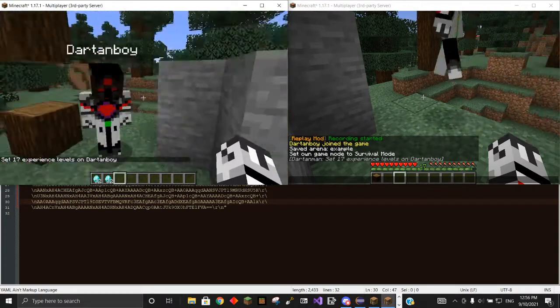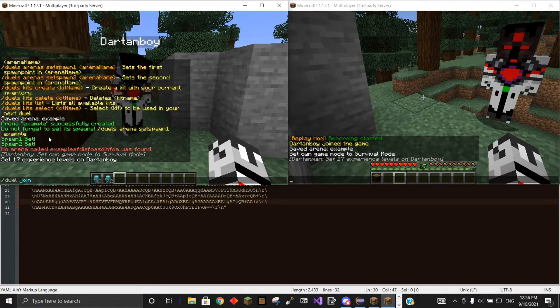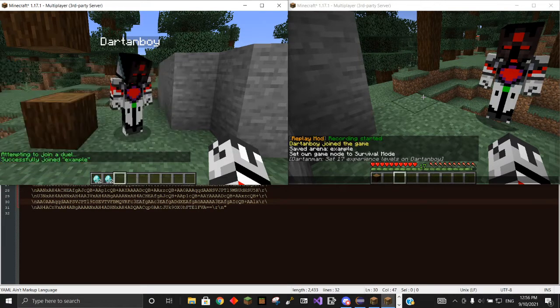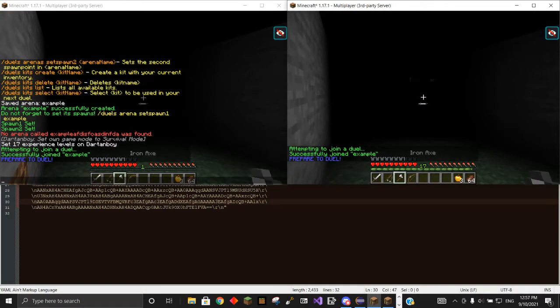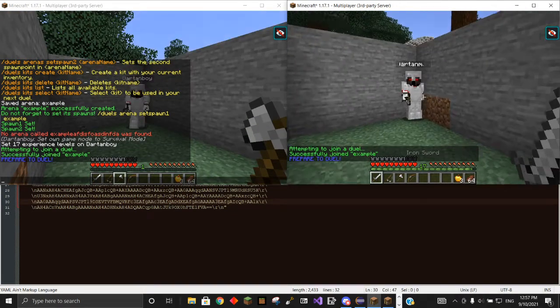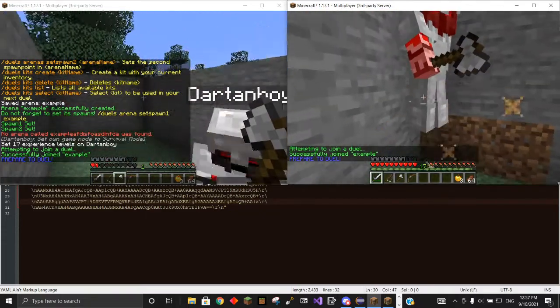This is just to show that after a duel, you get back everything. So now we'll join a duel — slash duel join — which I didn't put in the help menu, so I'll have to add that as well. This is kind of why I do these videos sometimes. It'll blind you for a few seconds, and then you can start the duel. And as you can see, it's just the default kit, but you can get more kits if you want to.